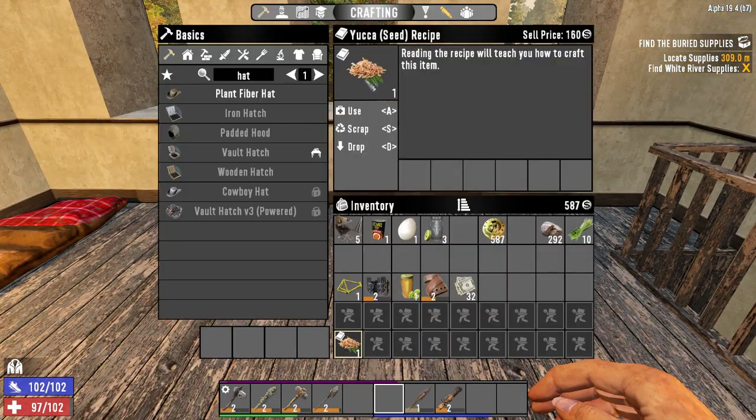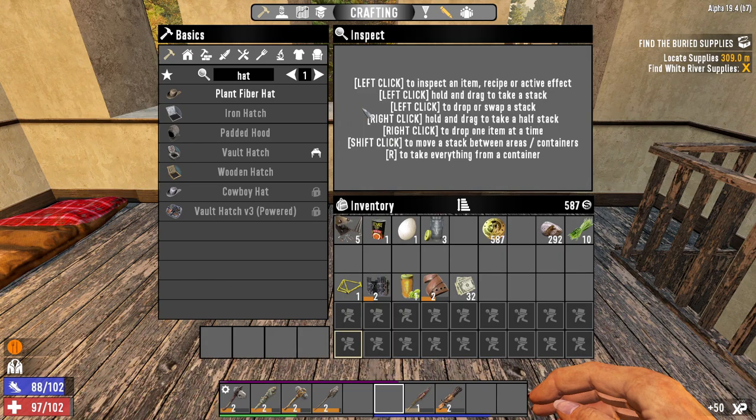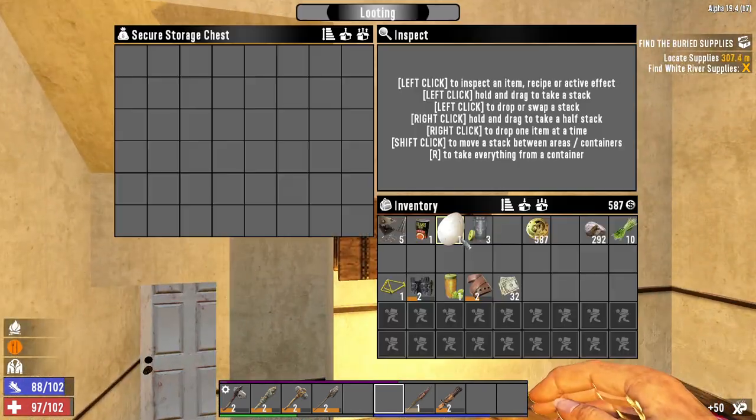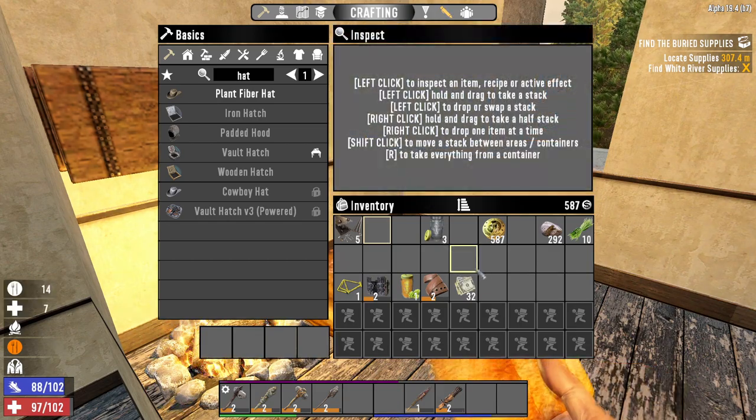Yesterday I found the yucca seed recipe. If I use this I will learn how to craft yucca seeds. I don't really need yucca seeds. That sound effect means you're hungry — you can see the effect here. I'm going to use these seeds and chuck this egg in here, and I'm going to eat this canned chili to give myself a bit of a food boost.